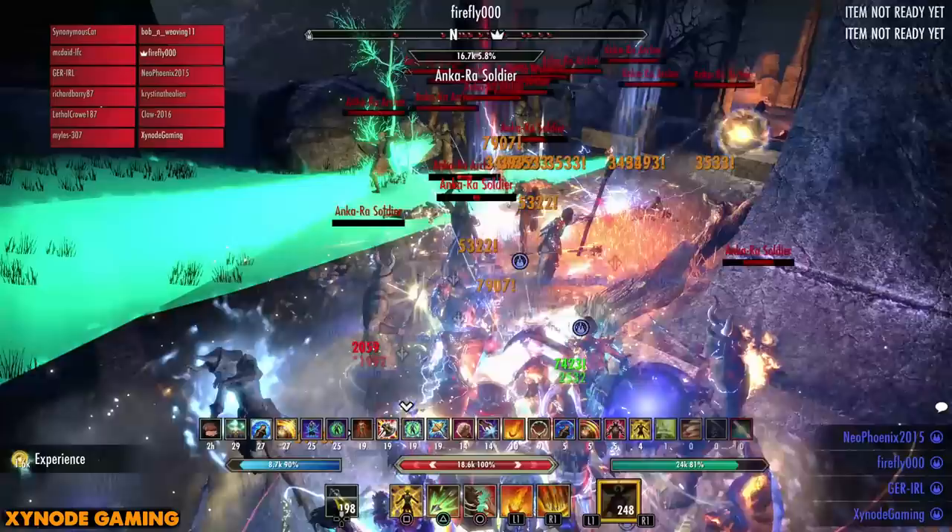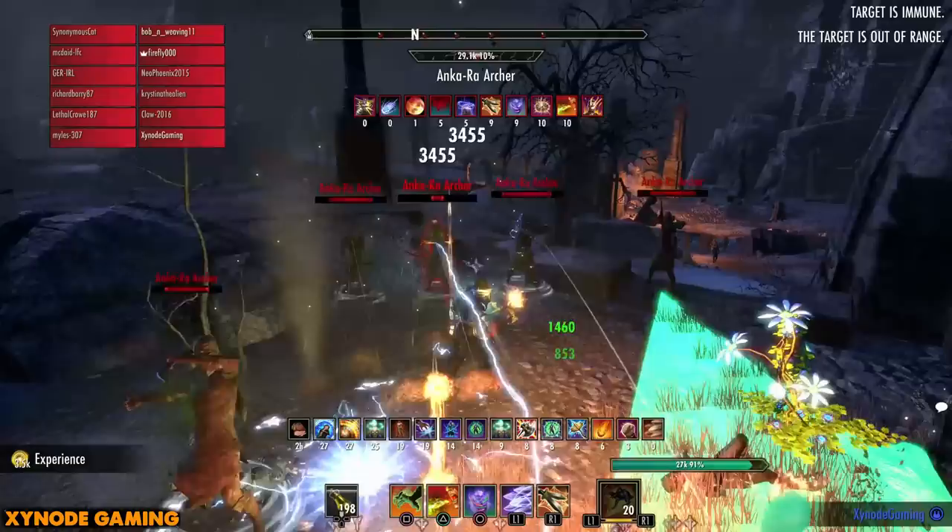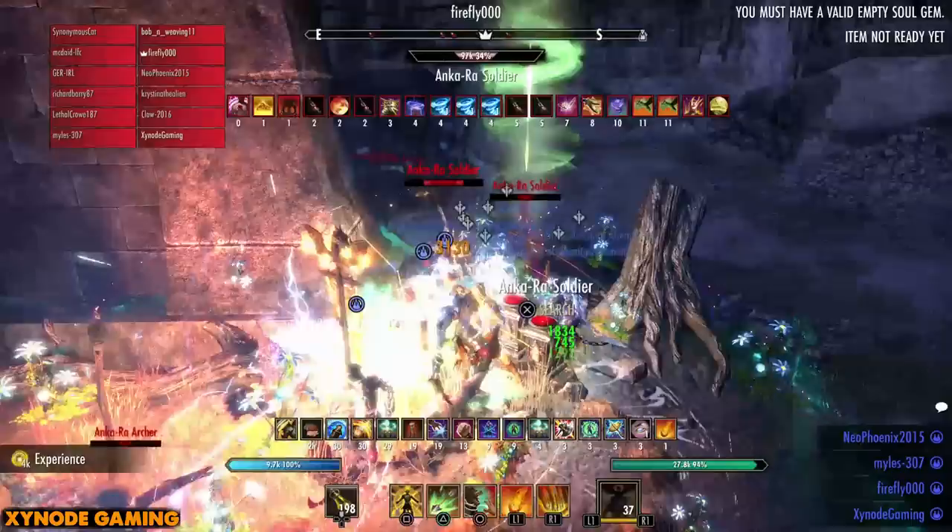There are a few melees but mostly ranged enemies. Keep as much area-of-effect damage down as possible while focusing the closest target. There are enemies on both the right and left, so we've got two tanks pulling everything in. Try not to use your ultimates too much unless they're very cheap ones, because you'll need them for the next pull.